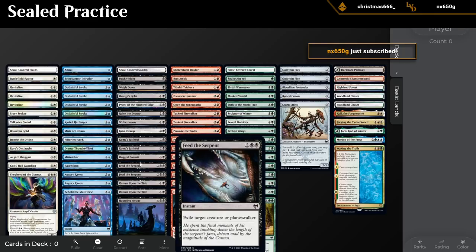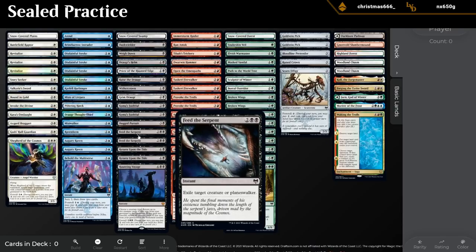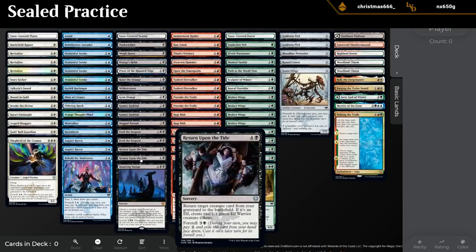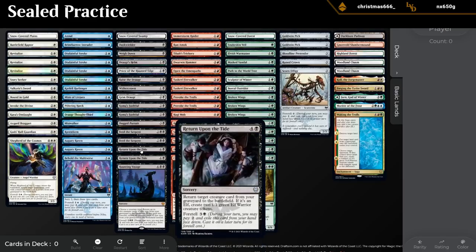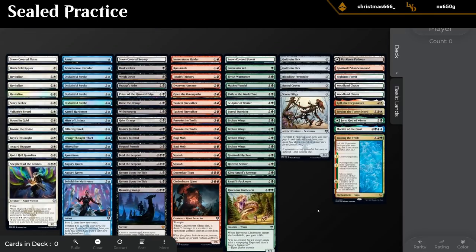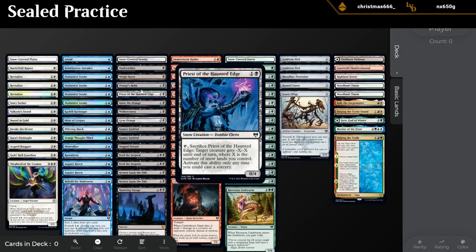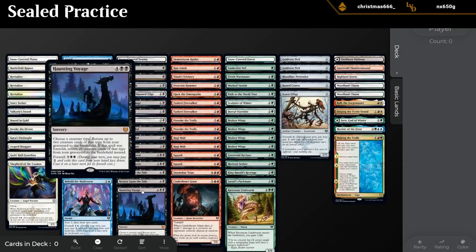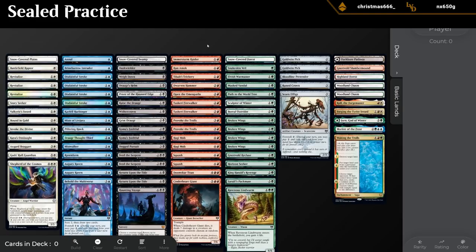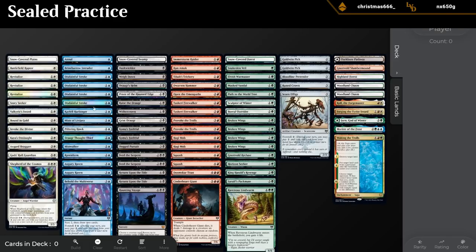Black: Way Down, Helm is pretty nice. Couple Faithful's Pursuit — Pursuit could be an okay win condition in a slower sealed format. Feed the Serpent times two, nice. Double Return Upon the Tide and a Voyage, so a lot of ways to return creatures but no real valuable creatures to return. Black is okay: double Feed the Serpent, the Helm is pretty exciting, but a lot of return-creature stuff that we'll have to pair with good creatures — maybe green has some to offer.